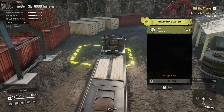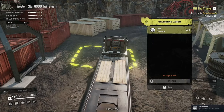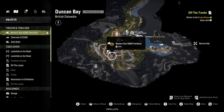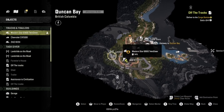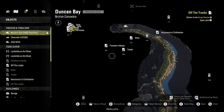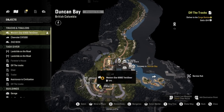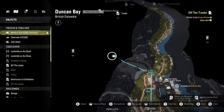All right, cargo management. No cargo to load — what are you talking about? Well, that's unloading cargo, so where do I have to pick it up from? So that's where we gotta go. I thought that's where we were supposed to pick it up. All right, so we're gonna go there, and we're gonna go here.